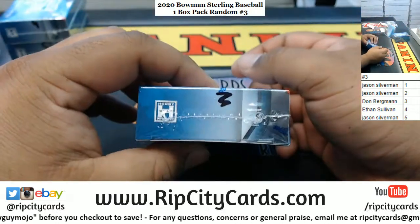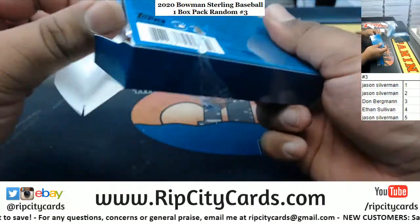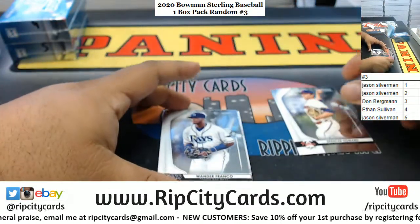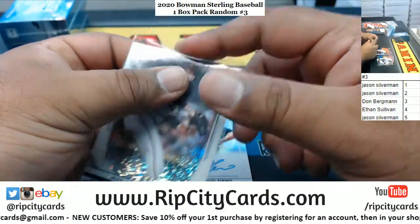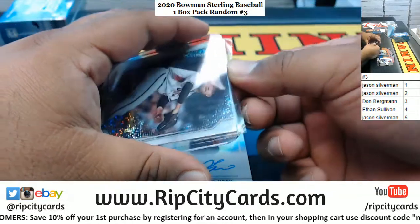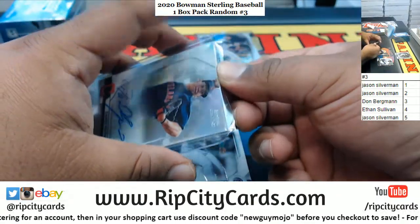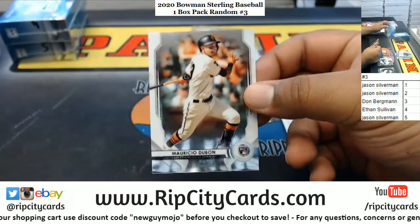Alright, next is Dawn — box three, good luck Don. Go to Howard Phillies, Franco Rays. Alex Jen D-backs rookie, numbered to 99. Daniel Espino numbered to 150, Indians autograph. Luchardo A's rookie, and Dubon Giants rookie.